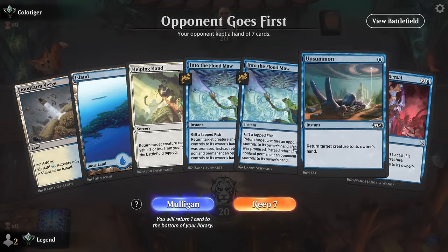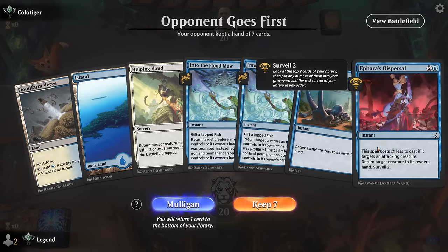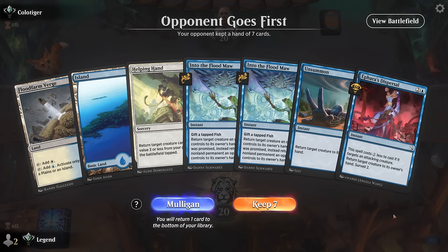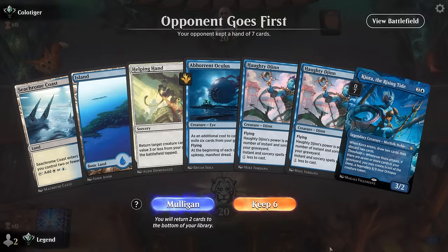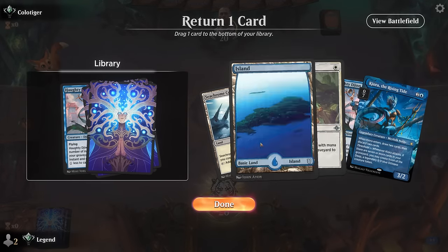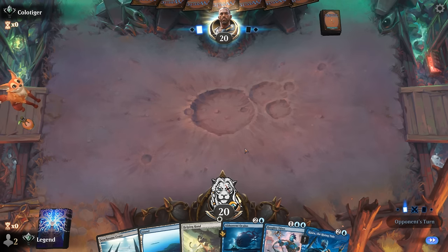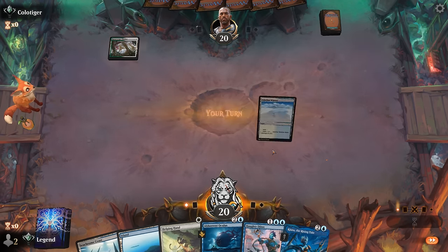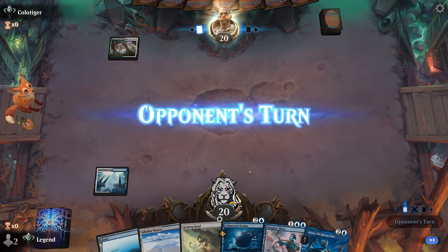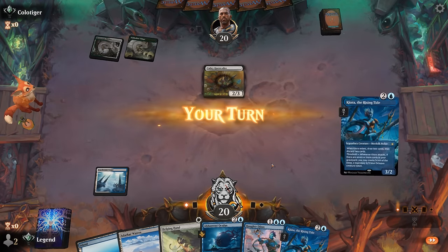Okay we're on the draw — our hand has a bunch of bounce spells but not much else. Unless we Dispersal surveil some three-drop into the graveyard to Helping Hand back, this is unlikely to work out — although bounce spells can be very effective especially in the aura matchup. This hand seems a bit better. This might be a circumstance where Kiora is going to be useful since we can discard our other three-drops and then Helping Hand them back, but we still need an extra land or some interaction in the meantime. Got the third land at least, so best case find some two-mana card, a bounce spell, or another Kiora.